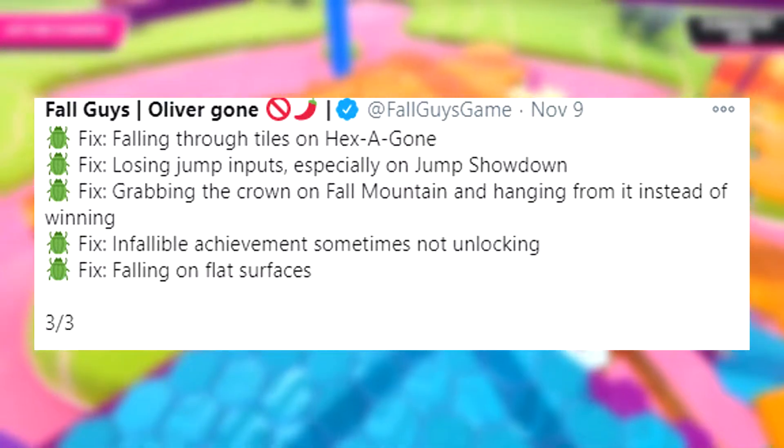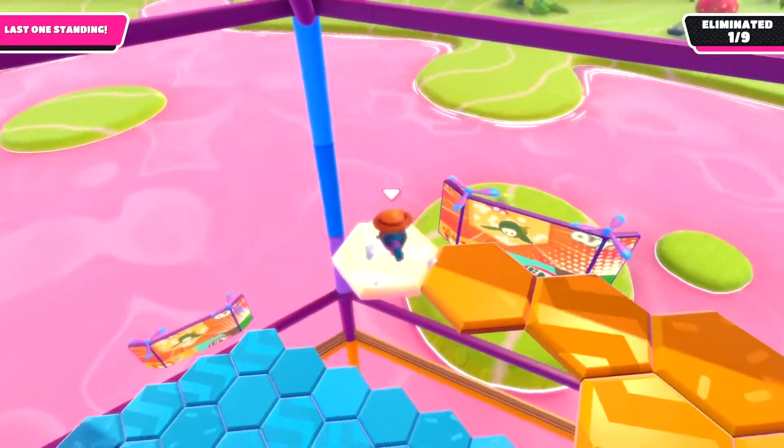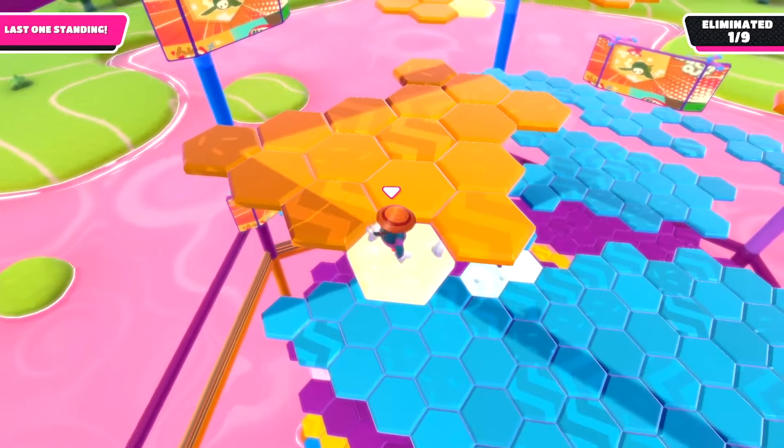The third bug is not being able to grab the crown on Fall Mountain — you'd hang from it instead of winning. This was a huge bug fix that a lot of people complained about, but now it's finally fixed, so that's good.